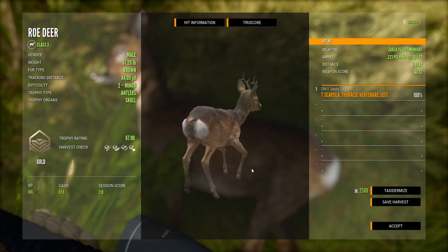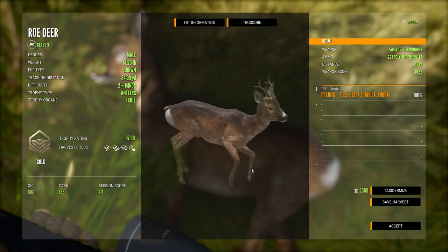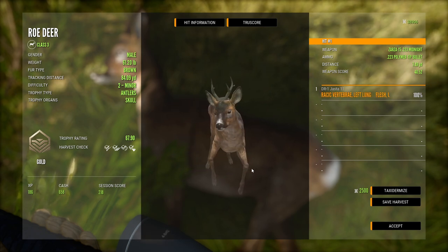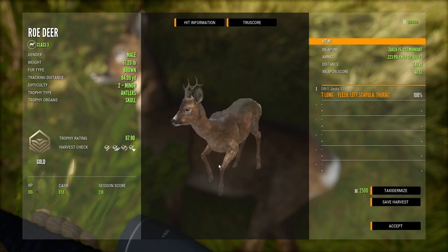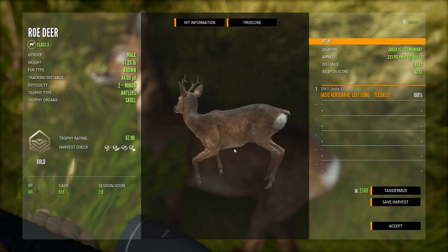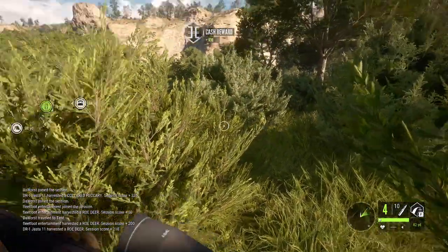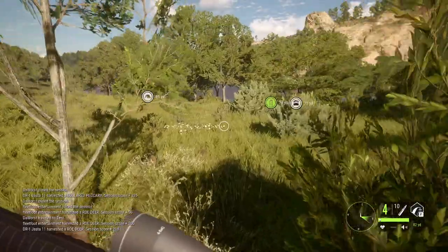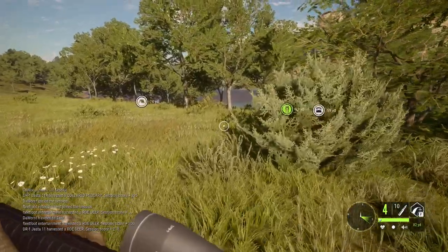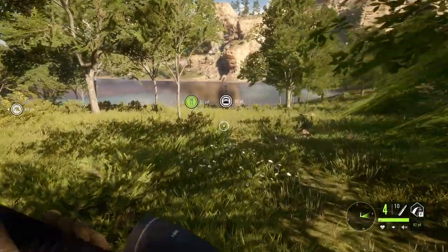This animal weighs 61 pounds, so he's in the range of animals that I would shoot with this gun — anything under 80 pounds is okay. He didn't go far, that was a nice shot. With the .223 you heard it was a real quiet firing gun, it doesn't make a lot of noise so it's not going to scare many animals off — only the ones that are pretty close. That was a nice shot, and we definitely got some good points on that one. Let's continue hunting.